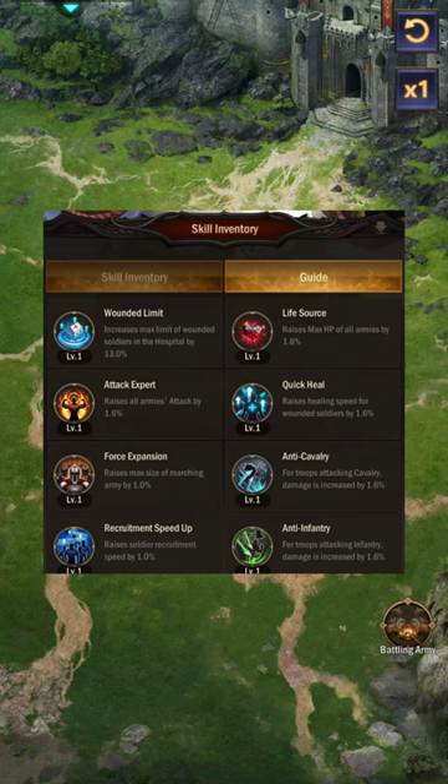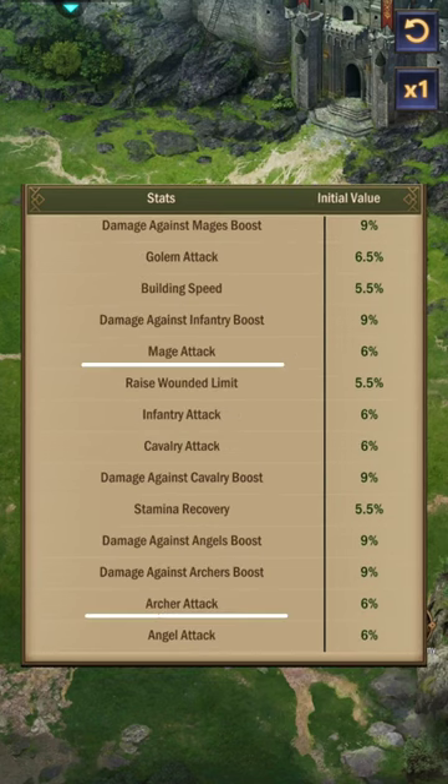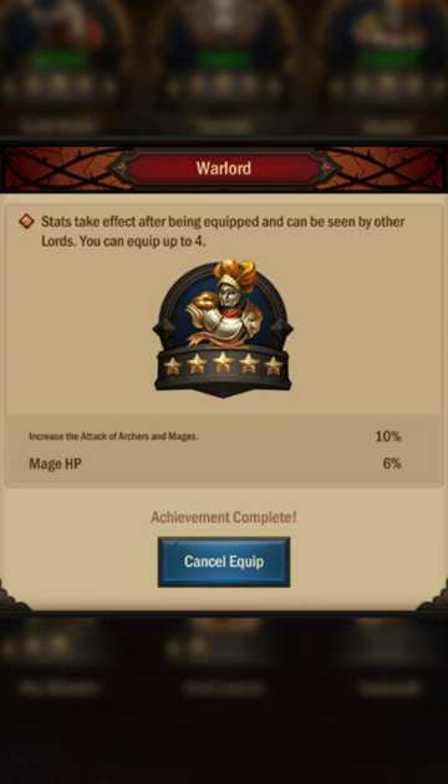Change it even if it's just a little bit. If you have different equipment with enhanced special stats like attack percent, health percent, and defense percent, switch into them. Artifacts also need to be adjusted. You can adjust your achievements as well.